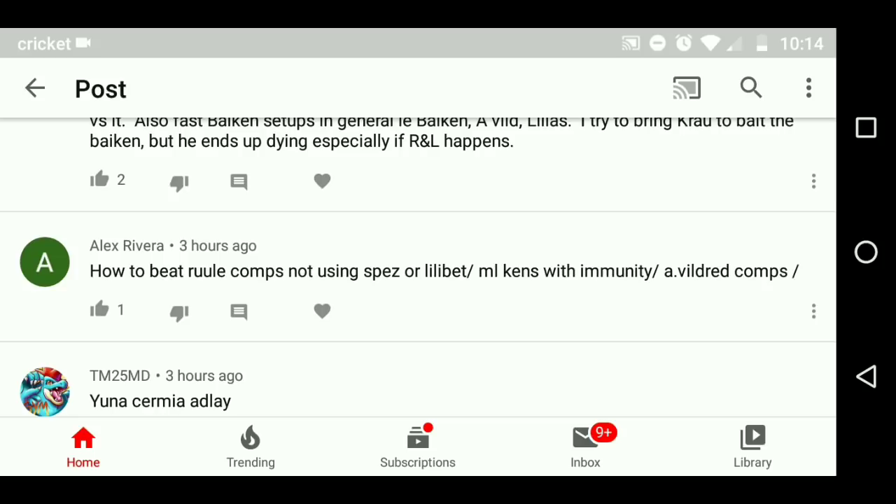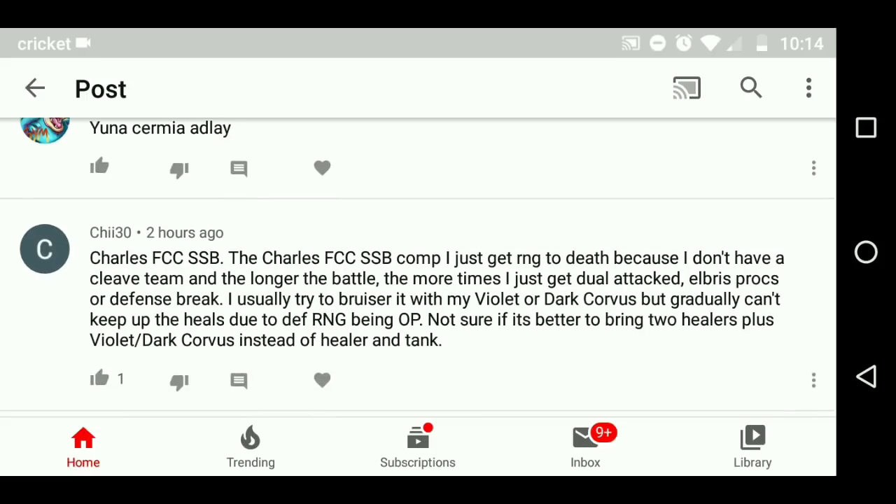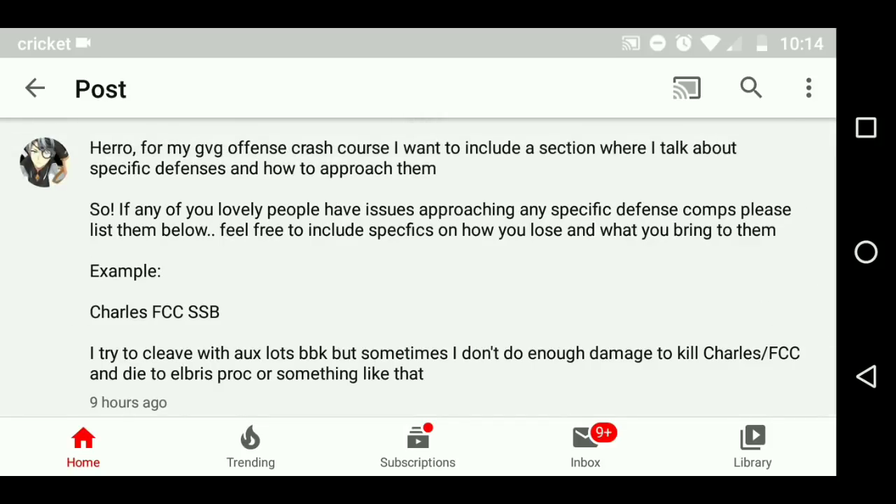Ruel comps, ML Kin — a lot of you guys that are having trouble in GvG will really benefit from just building Green Armin. If you made it this far in the video — let me know in the comments — I'll build Armin if enough people want me to do it, and I'll show you guys how good she is.